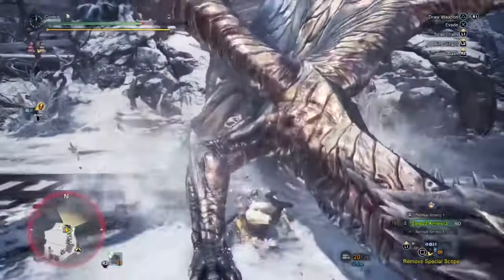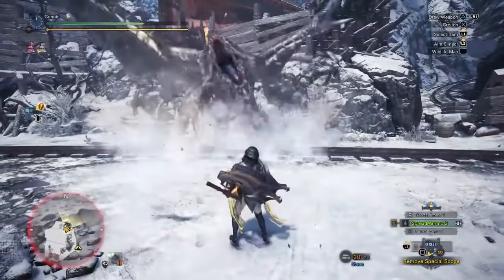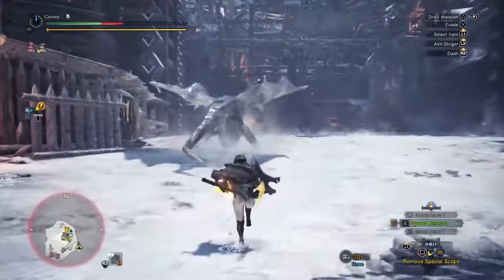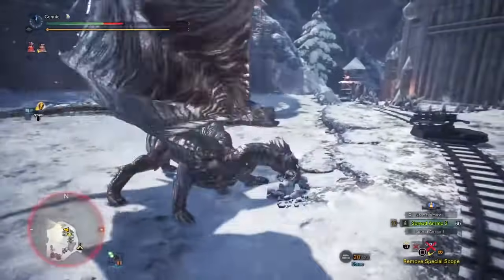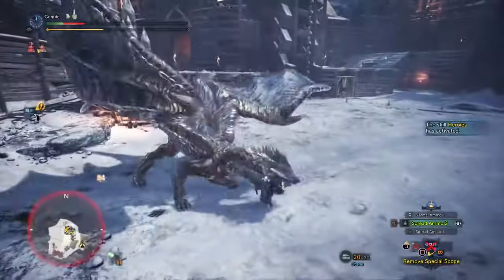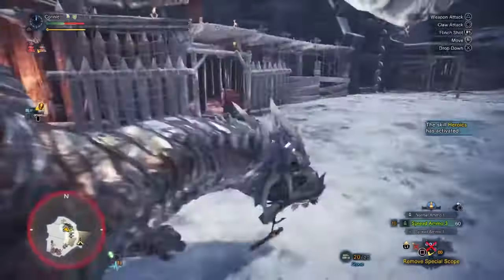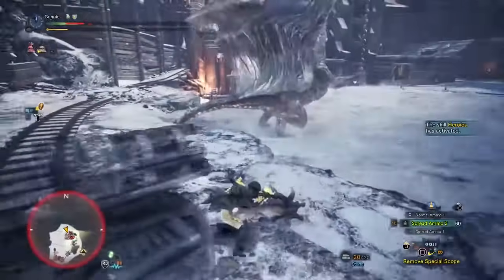That averages out to be something like two sealed face stones every minute. Even if you don't use heroics, even if you don't use the scope, even if you have a base PS4 with a slow hard drive that takes ages to load — at worst it's going to be half of this, let's say 50%, which is a stretch, it's really going to be more than that. But even if it's half, that's 60 sealed face stones per hour — that's one every minute, which is an absolutely crazy drop rate.